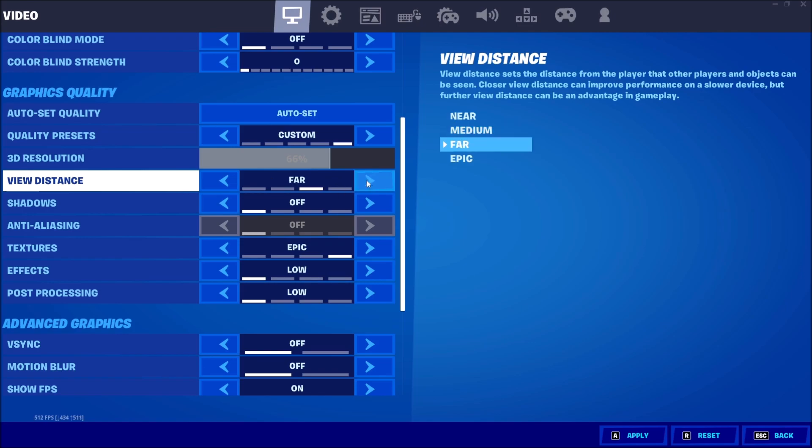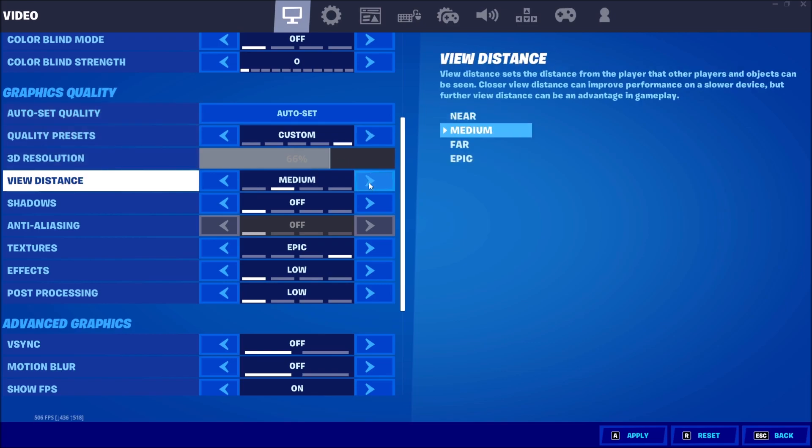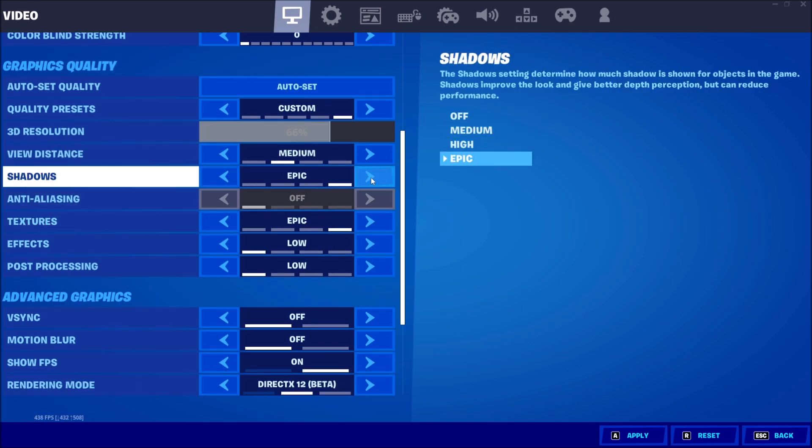For View Distance, I recommend something between Medium and Far. Going from Epic to Near can give you about a 9–10% FPS boost, but View Distance is really important in a battle royale. Go with Medium, and if you have a decent computer, go with Far so you can see objects and enemies further away. For Shadows, going from Epic to Off can give you a 12% FPS boost. Some people play at Medium to see enemy shadows, but if you don't care, just go with Off.